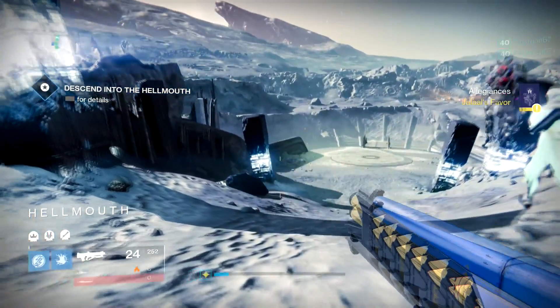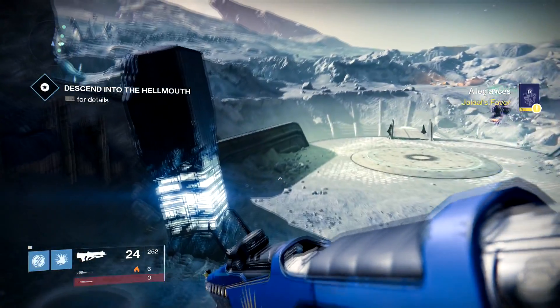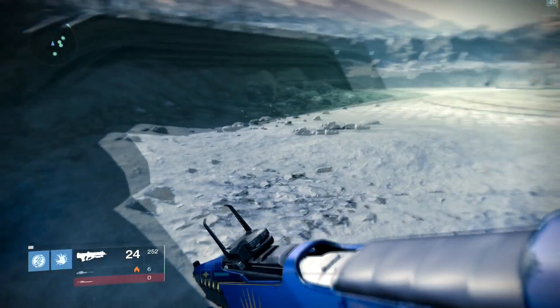The first ghost is located in Crota's End. You start up the raid, head down to build up the bridge, and take a left. Over to the far left, down on the ledge, you'll see the ghost sitting.